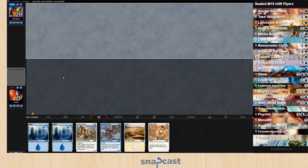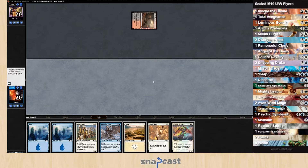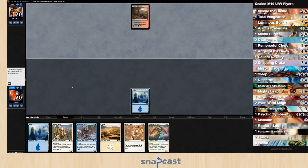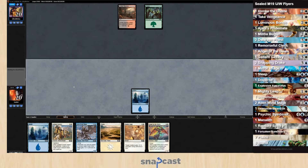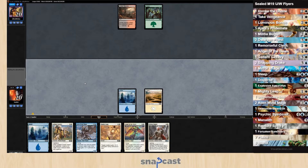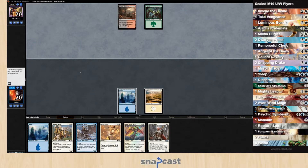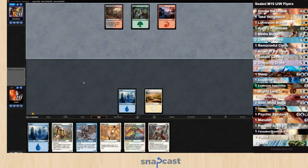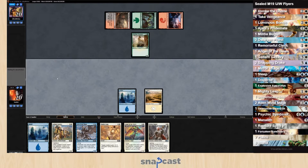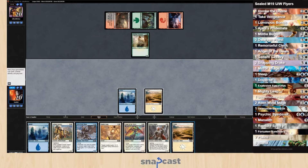Target creature gets hit and I take two — deal seven to that, that's fine. It's Symbiont time. You're the cleric — nice. Time to do some swinging, let's go. He pitched a Doom Dissenter so he is in the sacrifice deck. He'll block with Guttersnipe — yes, I will allow this. Fiery Finish number two — geez, he had another one.